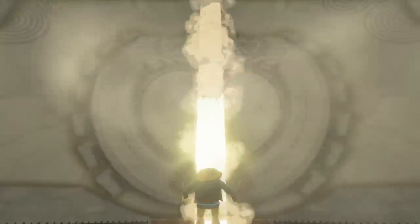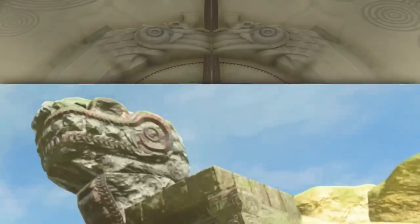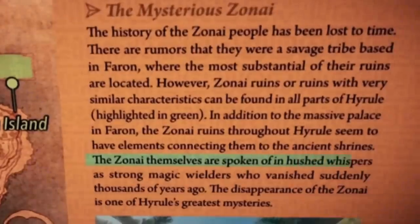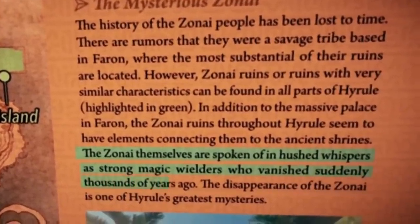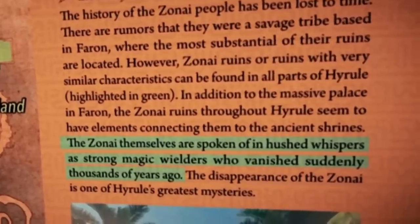Next up, we see Link throw open two huge stone doors, notably marked with the symbol of two dragons making a ring. This symbol also appears in the game's logo, so we'll talk about it more later on, but there's no doubt that the design of the dragons matches that of Zonai architecture — the mysterious ancient ruins of an advanced magical civilisation who vanished suddenly thousands of years before Breath of the Wild.